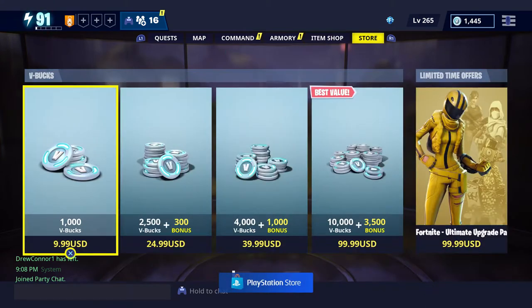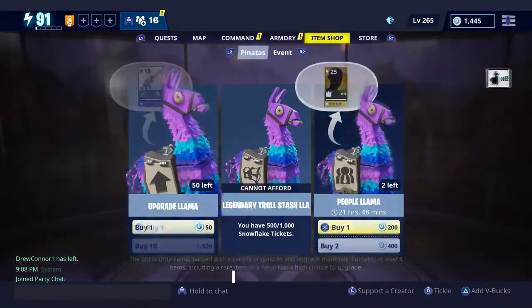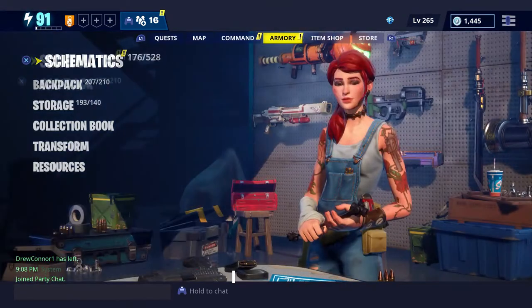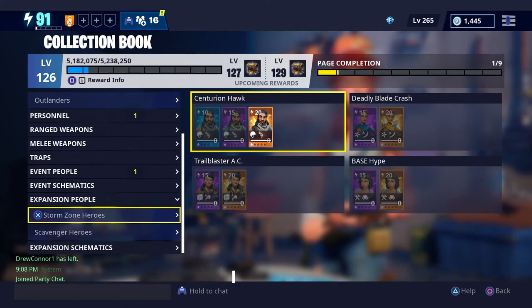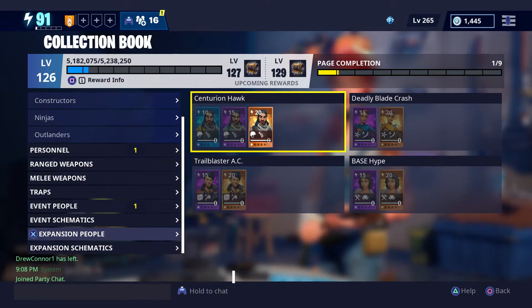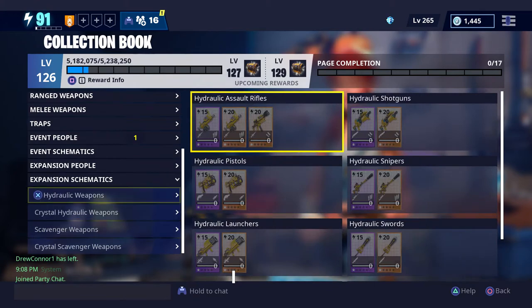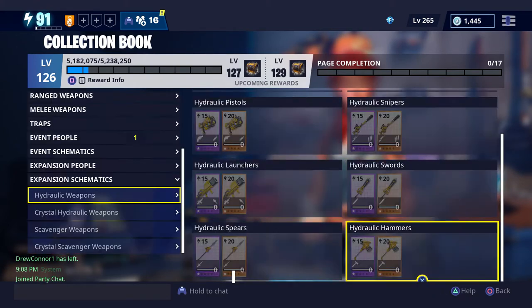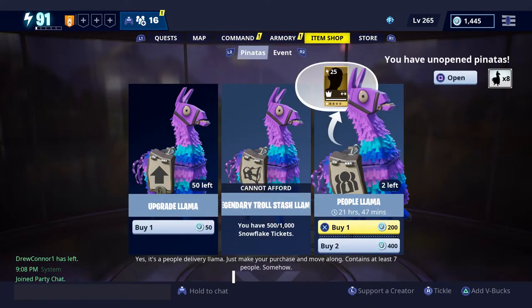What is up guys, BrickBuilder here. Today I'm making a video on new llamas — well, not really new, it's Legendary Troll Stash — but the Hydraulic set and the Scavenger set are now part of the normal set. It's called Expansion now. All the events are here: Expansion heroes, Scavenger, Storm Zone, and the Hydraulic and Scavenger weapons. I really want to get the Buster and I've heard the Pressure Cutter is a good sword, so I'm doing a quick llama opening to get enough Snowflake Tickets to buy everything.